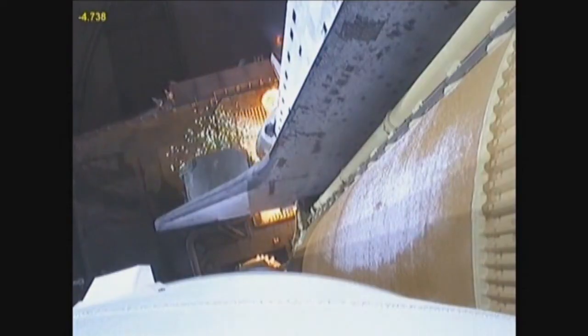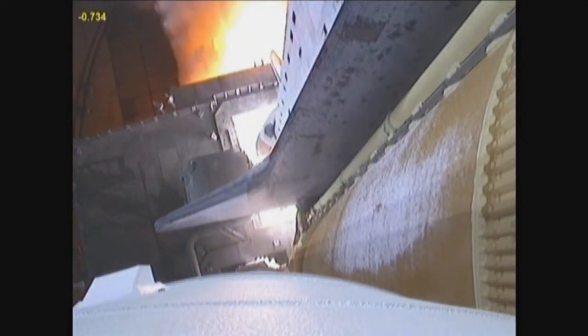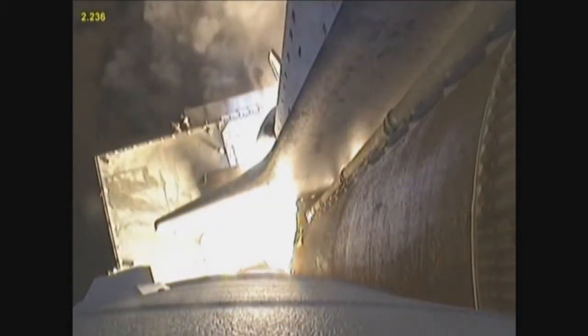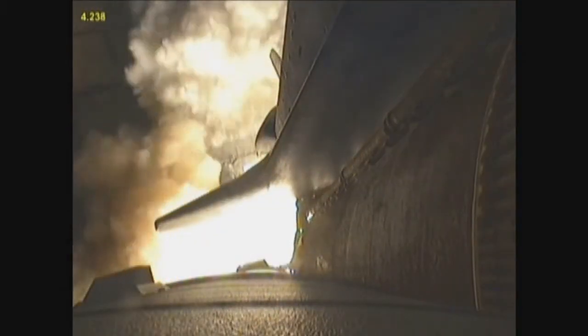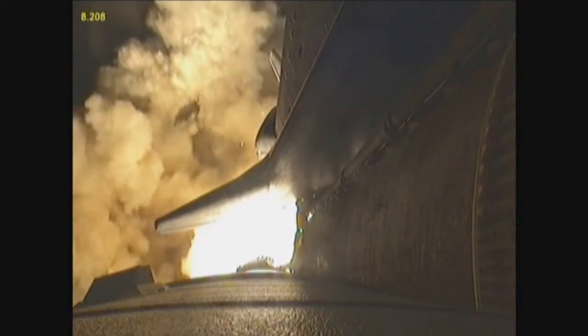This is Mission Control Houston. Endeavour's ready. Five, we have to go for a minute to start, two, one, two, booster ignition, and liftoff of Shuttle Endeavour. NASA's final space station crew compartment that brings a bay window view for our celestial backyard.